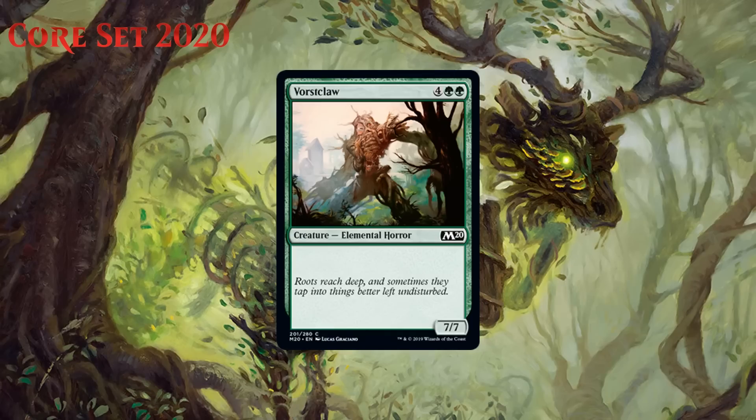Next up we have Vorstclaw, who for four generic and two green is a 7/7 elemental horror at common. A vanilla 6-mana 7/7 at common is a nice thing for green, and there was a time where these sorts of stats would be absolutely incredible, but these days we really need things that do something other than just be generic stats most of the time. I'm not saying this is bad — just that I think some people will see this on the vanilla test and think of it as good because of that, and I don't think it really gets into good range. It's really just filler. It's a 6-drop you can have at the top of your curve. I would honestly just rather have a Colossal Dreadmaw, a 6-mana 6/6 with trample, rather than a 6-mana 7/7. But all that said, playing one of these in your green decks will probably happen often enough, and I think that's a C.